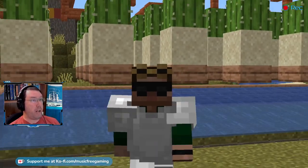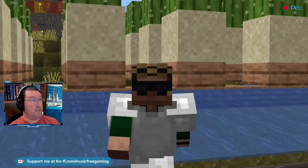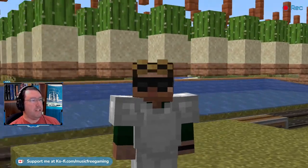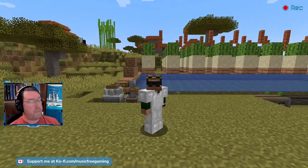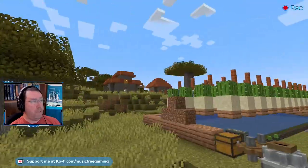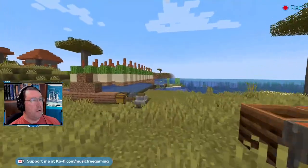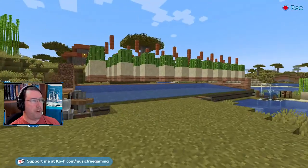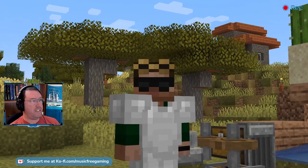Turn on notifications and subscribe so that you know when I'm going live. And boom — cactus. Here's the thing: I have stuff I want to build. One of the things I wanted to build was a machine to auto-harvest my wheat up there. But in order to make that, I need super glue to put everything together. But I don't have glue, because to do that you need slime, and I don't have slime.